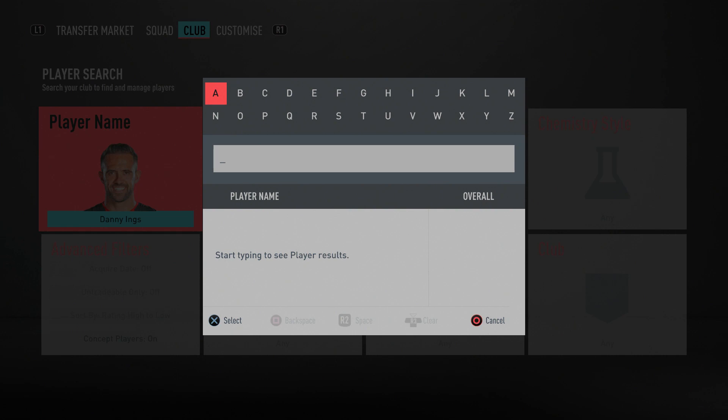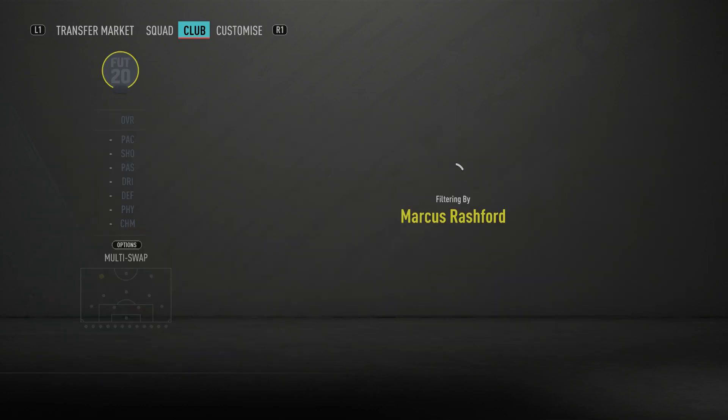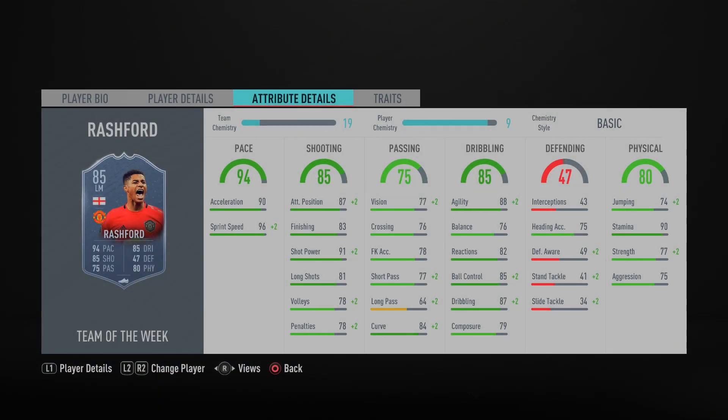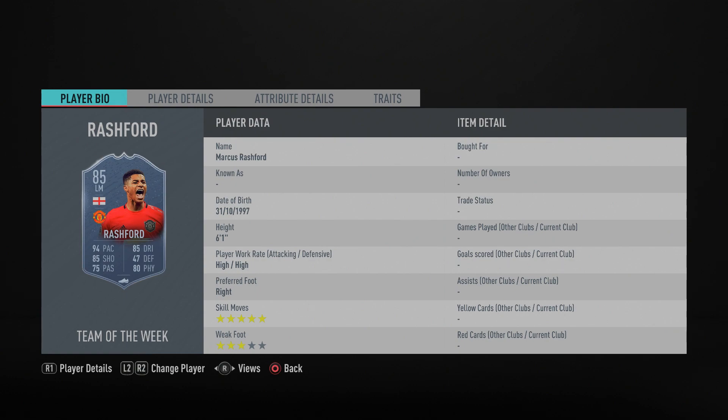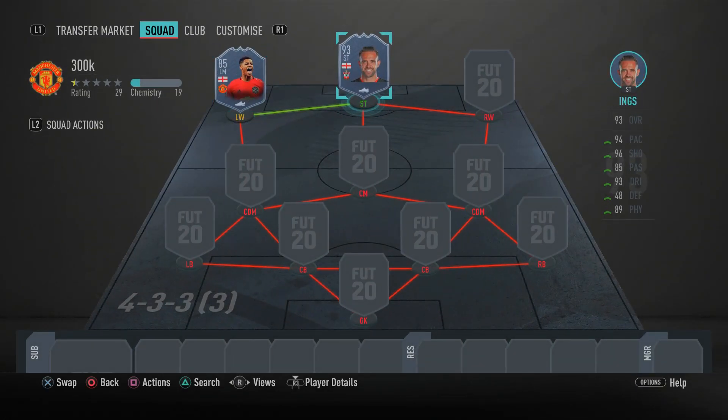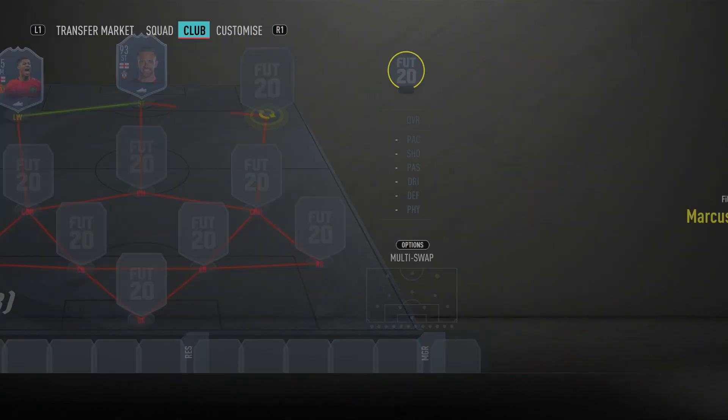Starting with the left wing position, we have an absolute beast — Manchester United's star man Marcus Rashford, his 85-rated left mid inform card. This card is sweaty and overpowered: he's pacey, his finishing and shot power are ridiculous, his attacking positioning is very good, he's super agile, and his ball control and dribbling are extremely overpowered. He also has five star skill moves, though only three star weak foot — but out wide that's not really that important. Overall, Rashford is definitely one of the best cheap sweaty left wingers in the game.